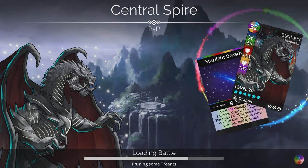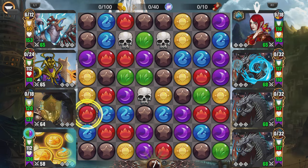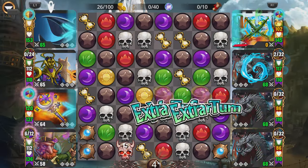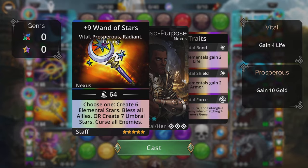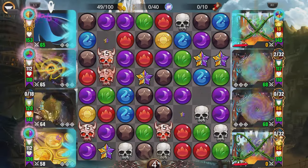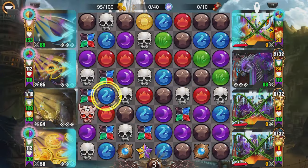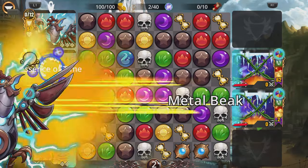If you're struggling in the outer areas or the middle region with color restrictions, remember you always have Central Spire to fall back on to gain the VP you need for your rewards. The Elementalist class is helping out while we're gaining extra turns. Even when things seem like they won't work out, the ability to maintain the turn means I'm able to kill Stellar X — it takes more turns, but I'm not losing fights, which is the most important thing.